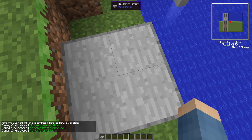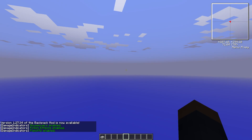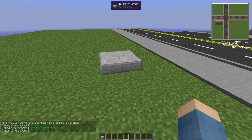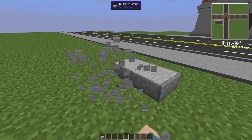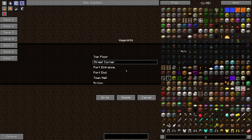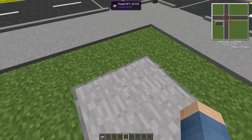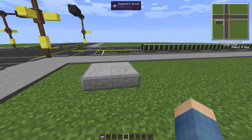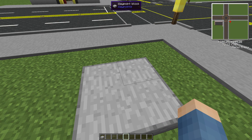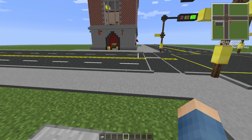Now another thing to note about these waypoints: if you want to get rid of one, let me go back to Street Corner and click Go To. I want to get rid of Waypoint 9. If we delete this waypoint and go back to the other one, you will see that Waypoint 9 is now gone — so only waypoints that are actually available will show. There's a strange glitch where waypoints from other maps appear, so if you've got lots of maps you might want to prefix the name with something like 'Map 1'. I don't know why that happens — it's probably a glitch.